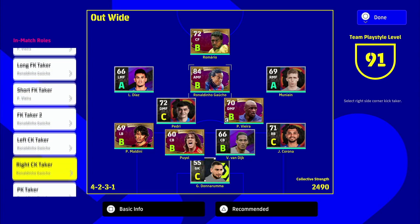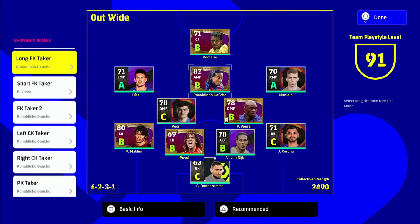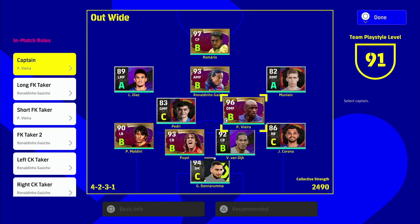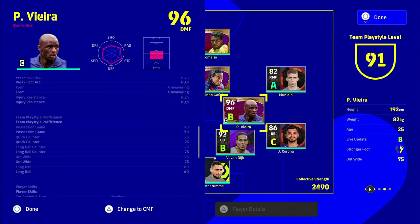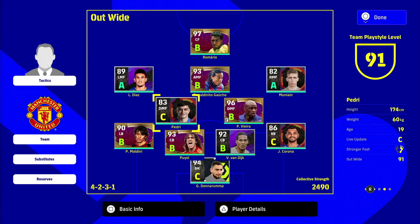Under match roles, you choose your captain. Some players have a captaincy trait — Vieira has it. If you go into his player profile and scroll down you can see the captaincy trait at the bottom left. When he has that trait and is captain, he gets a boost as well.